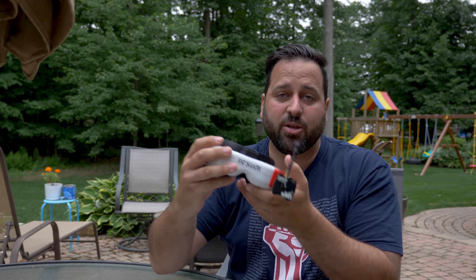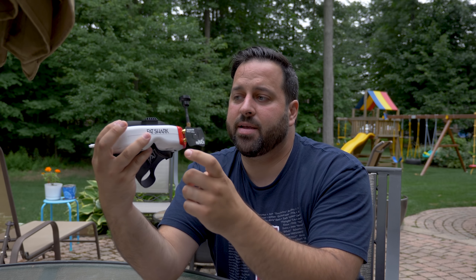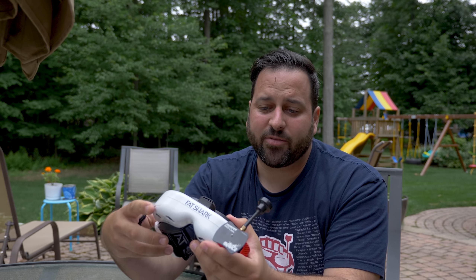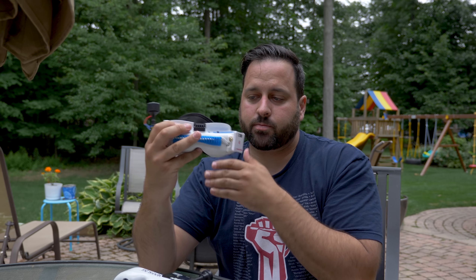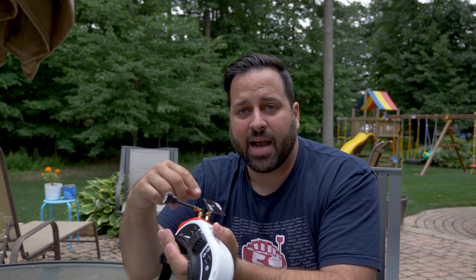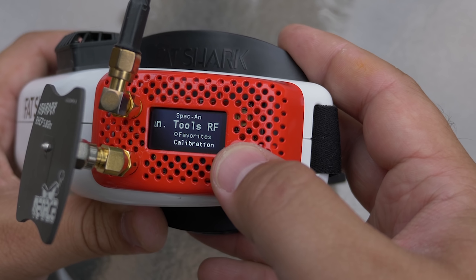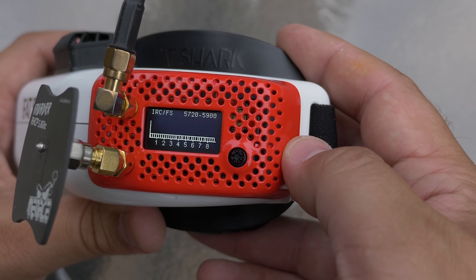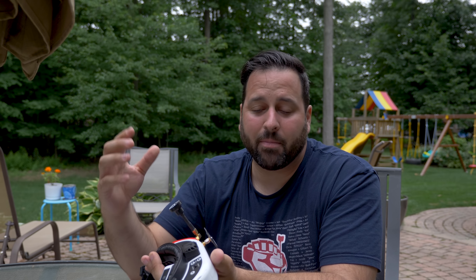Alright guys, so here we are. I've been using my Immersion RC Rapid Fire module with my HDO goggles. The nice thing about the HDO goggles is that it's just a straight snap-in replacement — you don't have to worry about getting supplemental power like you do with some of the older Dominator goggles, like the Dominator V3s. I've had a couple of days to play with it, and there are a few first impressions I want to share. The first thing I noticed when I tried out this module is when I went into the menus, I tried to do a spectate mode because I wanted to search around and find the channel one of my quads was on. There's no spectate mode on this thing, which is kind of unfortunate.